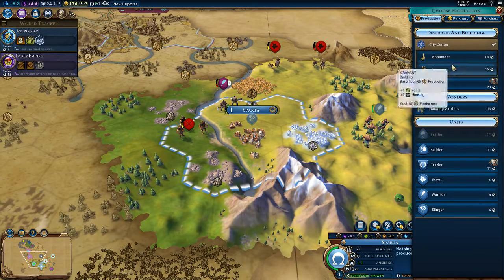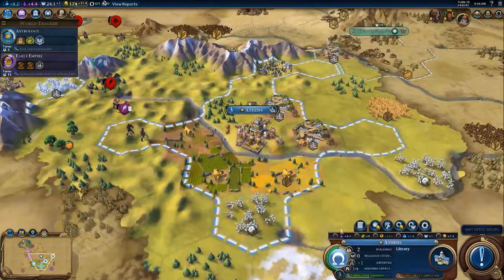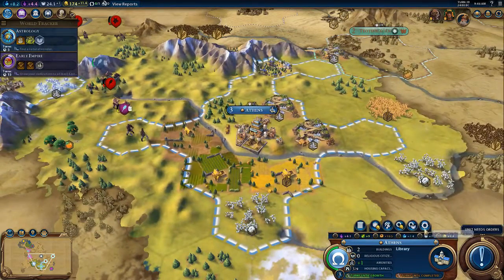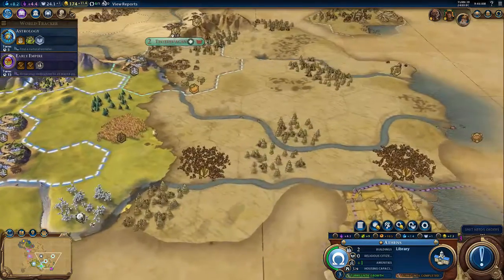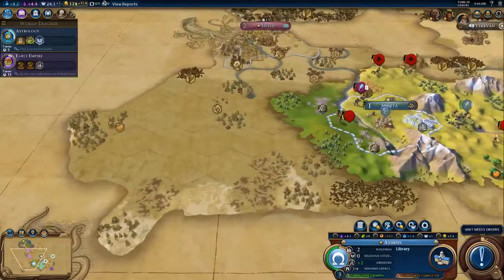Here we can build a campus monument or a granary — probably build a granary in order to increase the growth in the city. After that, we can build a monument to increase that. Or another settler actually — that'll be helpful. Get the ivory or something like that.